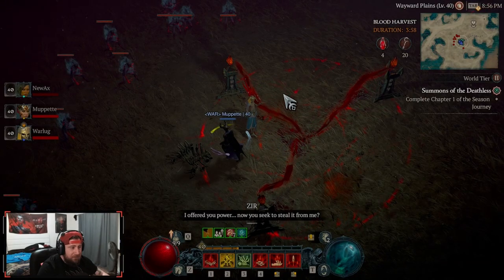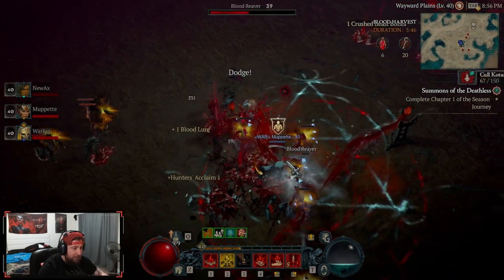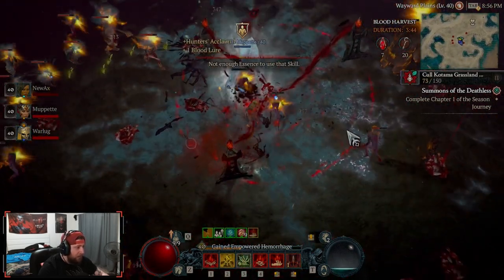50 go in each of our blood lures — all three of them — and then we get to summon a boss to fight. We're going to check him out right now. Let's see how good he is.